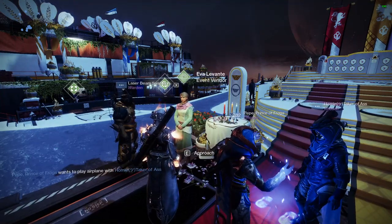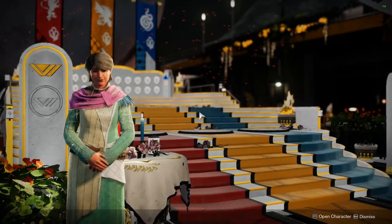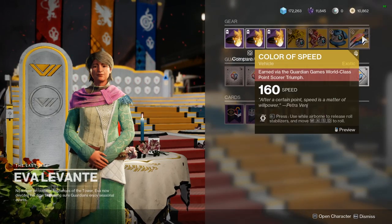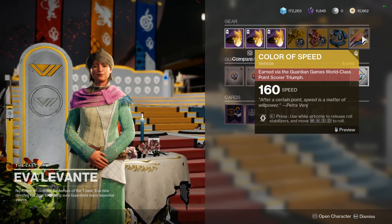Hello and welcome, my name is Dylan and today we're going to be talking about the Color of Speed Exotic Sparrow that you can get from the Guardian Games, if we open up Eva Levance here.